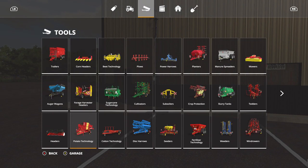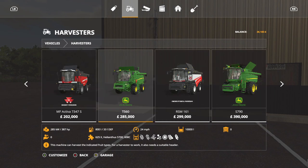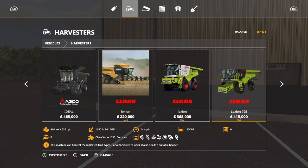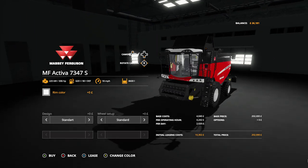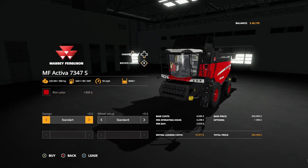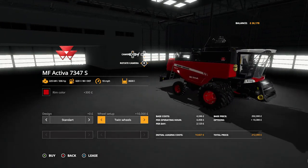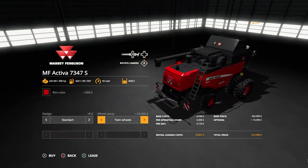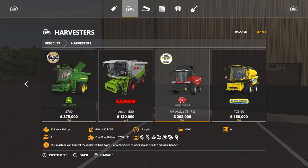I also added another harvester — it's the 7347 Nectiva, Massey Ferguson. That's just a modded one, same grain capacity. The only thing different about it: I got it off modhub.us, it has twin wheels on it, I think it's a little faster, and it has a seat cam in it.